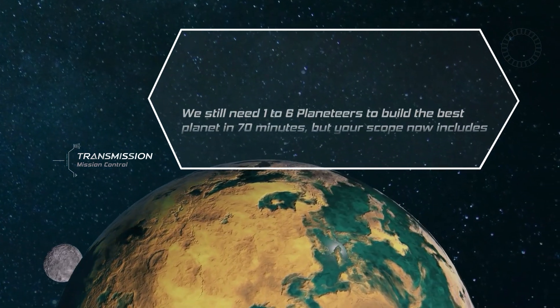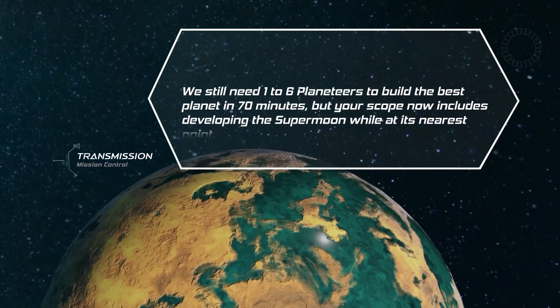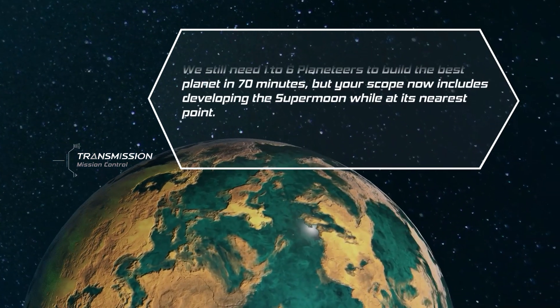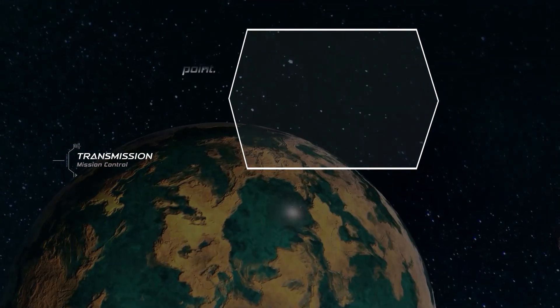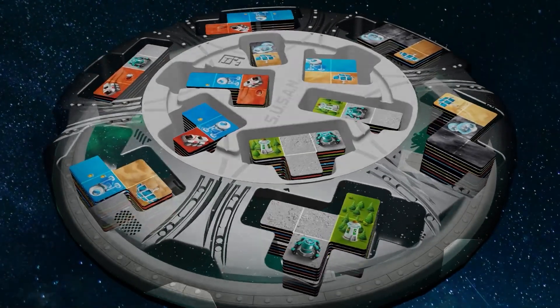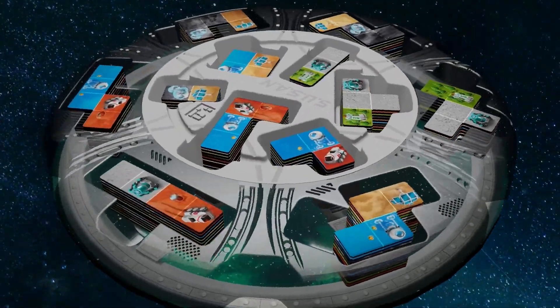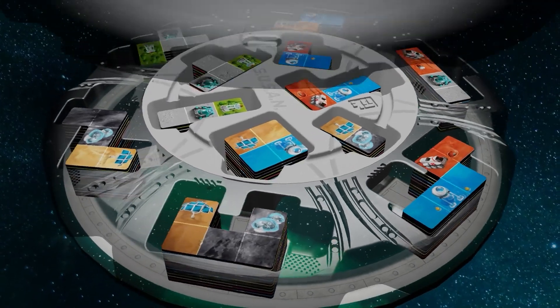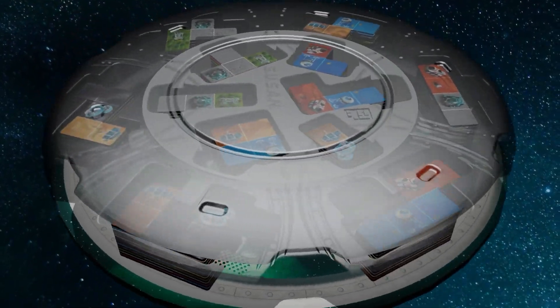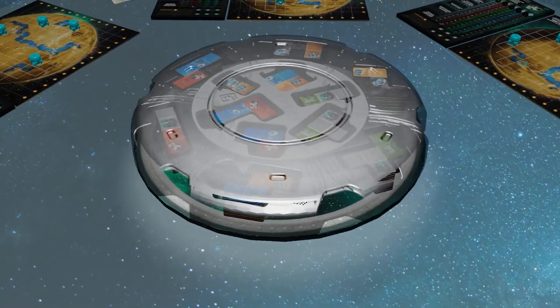We still need one to six Planeteers to build the best planet in 70 minutes, but your scope now includes developing the supermoon while at its nearest point. You're already well-equipped with a rotating Tetris Tile Polyomino Space Station, but you can now upgrade the hardware to prevent the gaming galaxy from componentry chaos.